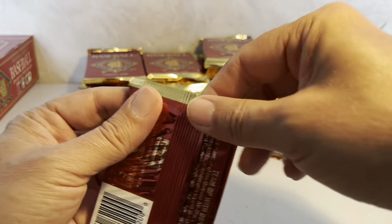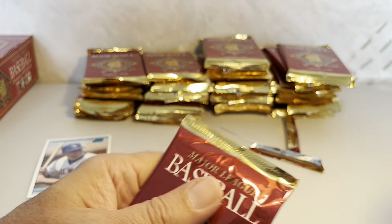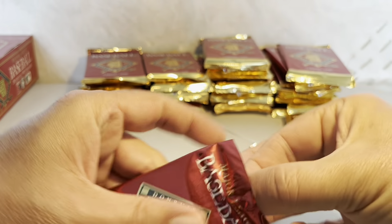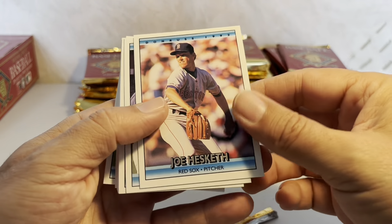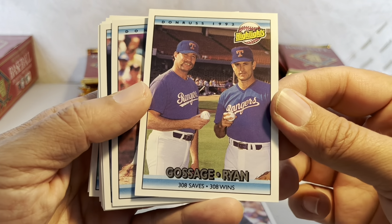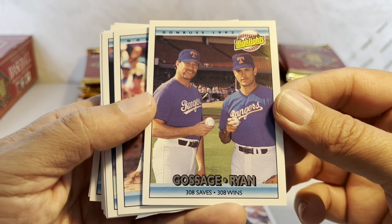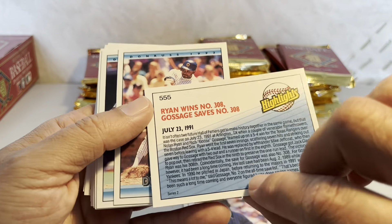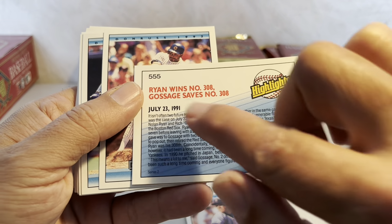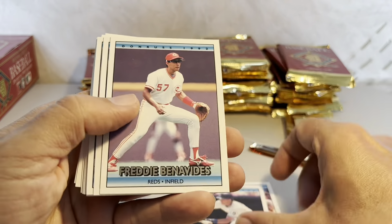Two packs down, 34 to go. Third pack — we've got Joe Hesketh, then a Highlights card: Rich Gossage and Nolan Ryan, 308 saves and 308 wins, card number 555. I guess they both did it on the same day. I'll keep that over there — that's a keeper.